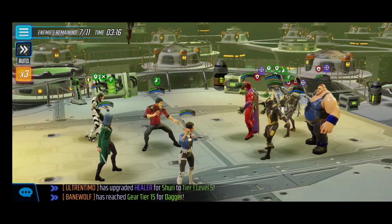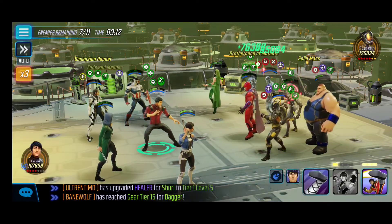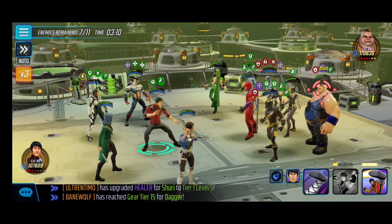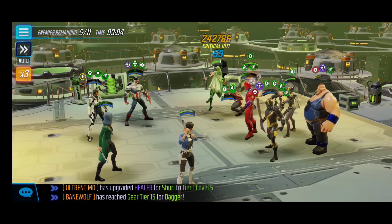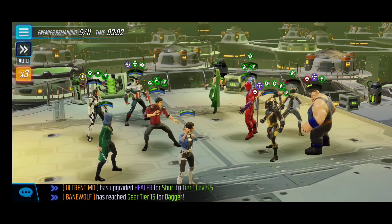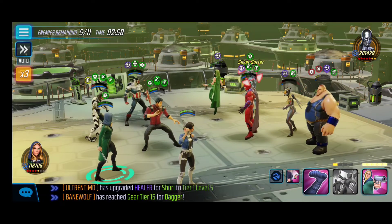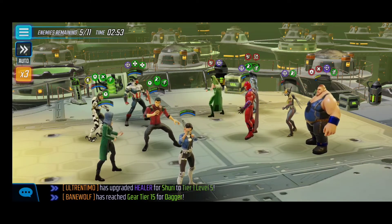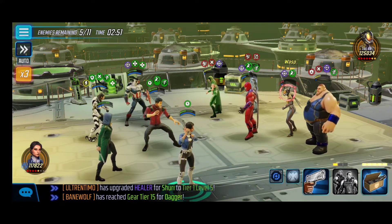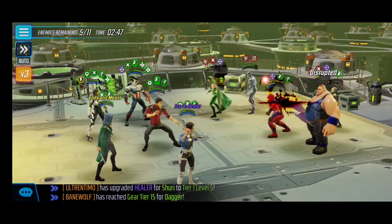We want to chain attack with Shang-Chi's ultimate because there are a bunch of defense downs available. Use Captain Sam's ultimate to provide the speed up and increase our meter, then fully utilize Shang-Chi's ultimate. At this point it's about cleaning up the board — finishing off the first Silver Surfer, hoping the passive attack finishes the second Yellow Jacket (which it does). Now we have the Sharon Carter ultimate we saved, and you really want to time it on the second surfer because he's actually stronger than the first — a lot of damage there.